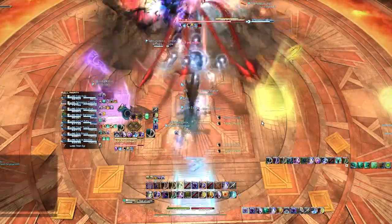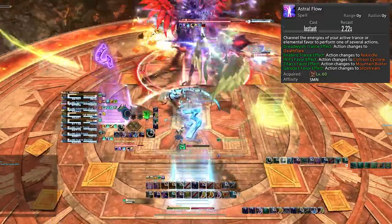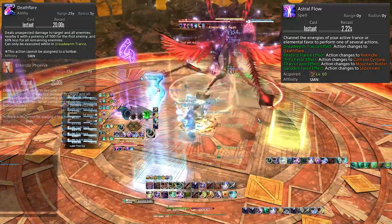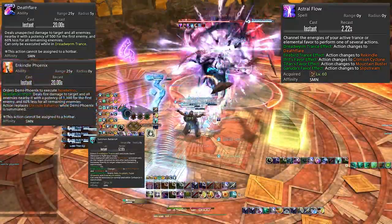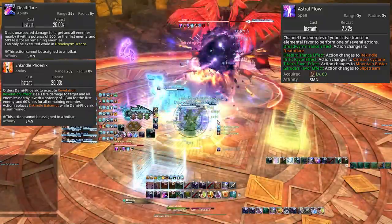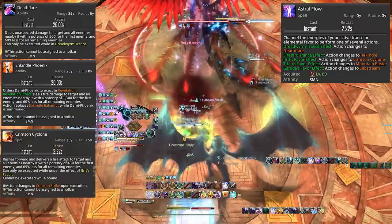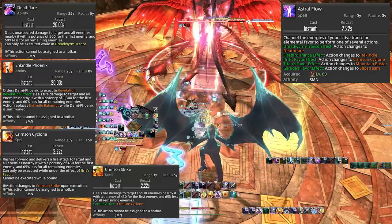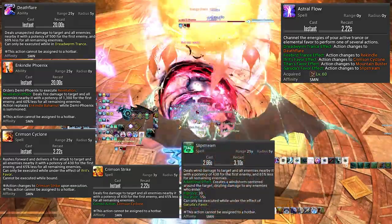This one single button called Astral Flow does 5 different spells depending on what summon you're on. Do you want a big explosion of damage? Bahamut. Do you want an extremely powerful heal over time that healers absolutely notice? That's Phoenix. Do you want to gap close from range to melee against a target and literally slam dunk on them? That's Ifrit. Do you want a huge burst of AoE damage that feels like an ultimate? Garuda feels really epic. Do you want to clap them with Titan over and over again?